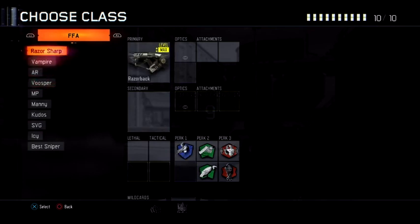The class setup I'm using is the Razorback with Suppressor and Extended Mags, with a whole bunch of essential perks that you'll need: Ghost, Fast Hands, Scavenger, Awareness, and also Dead Silence so that you won't hear your own footsteps, which is really annoying.